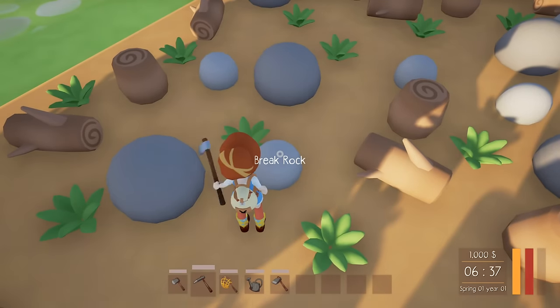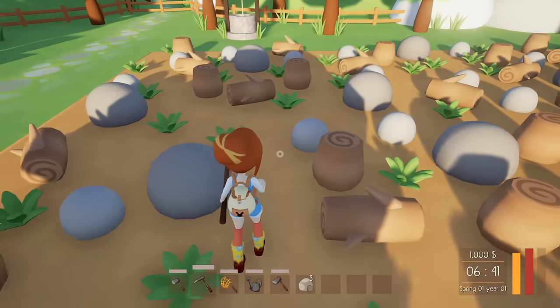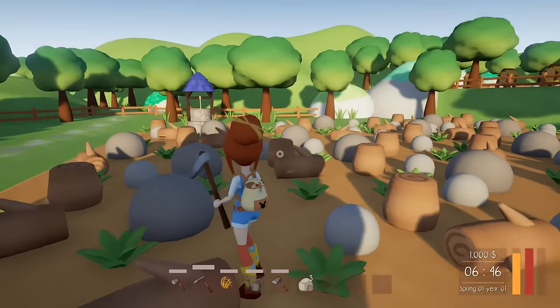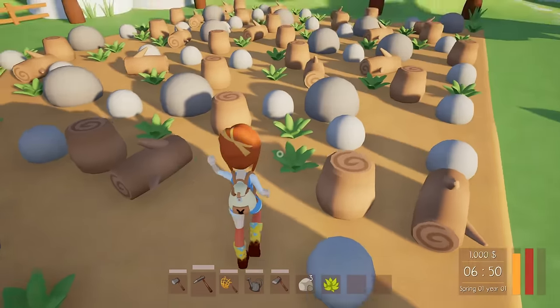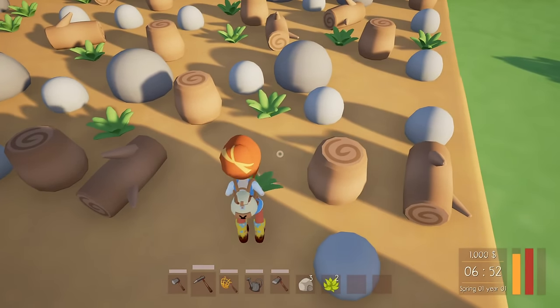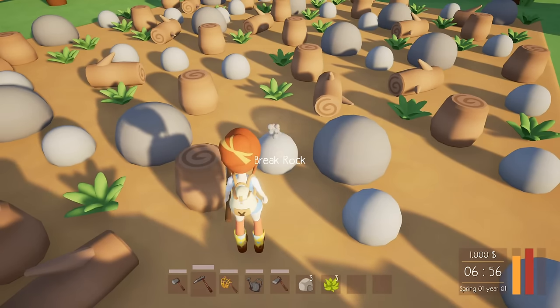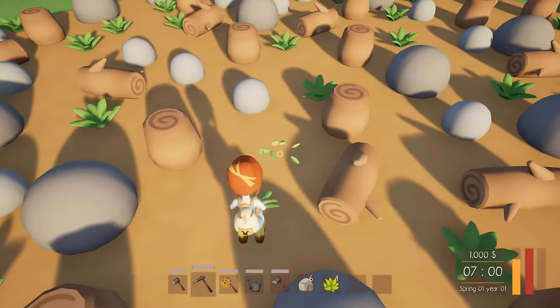Alright, break the rock. Oh, this is so cute! I just broke that rock up and I collected some stone! So kind of like in Slime Rancher where you have your little circle in the middle of the screen — that is your controls — and keep in mind this is just a demo, so who knows how much polishing they're going to be doing, because they just started Kickstarting. I'm actually kind of stunned that they even have a demo.